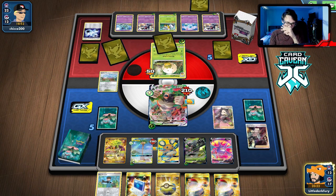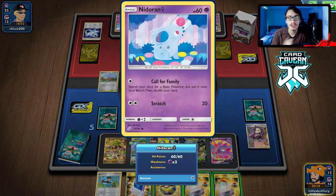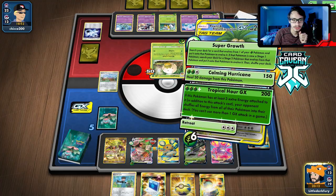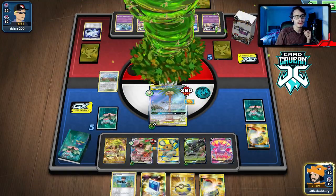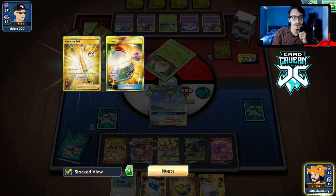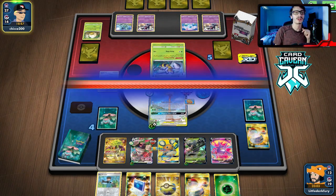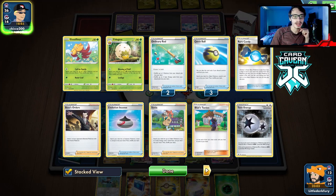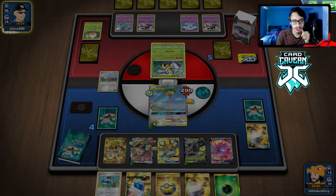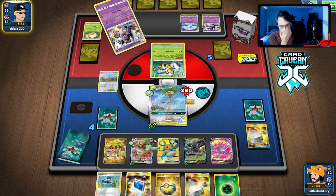We've got to go Tropical Hour and hope he doesn't have a way to knock me out. He could Twin Energy Scratch me — that would be hilarious. But we had no energy in hand so Zarude wouldn't have worked anyway. We just have to hope for the best with Tropical Hour. There's an energy — so we can switch into Zarude next turn and heal. We just have to hope he doesn't get an energy for the Nidoran.